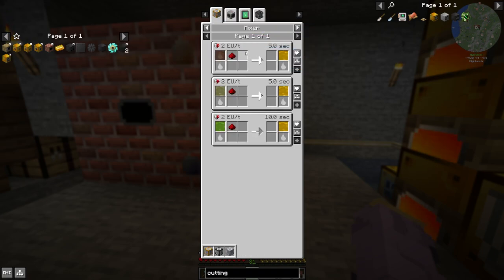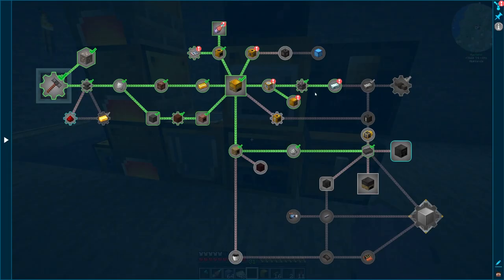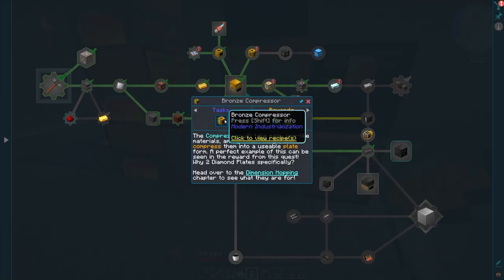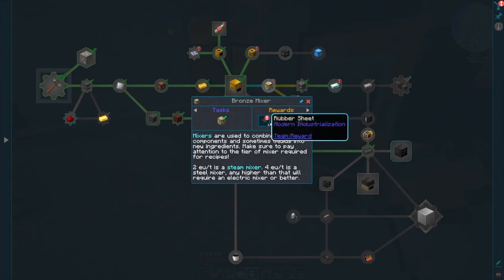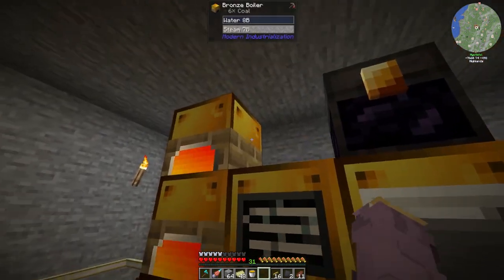We also do need a compressor, which I didn't make. However, you do get a free bronze machine hull for making the fluid mixer, so I'm going to take advantage of that and go make myself a compressor as well, make another forge hammer, and then we can stick these guys right here. We have six machine piping casings and we need ten steel casings.